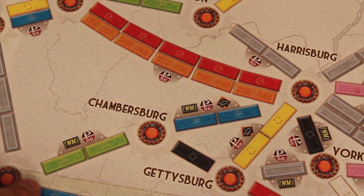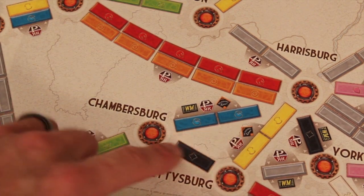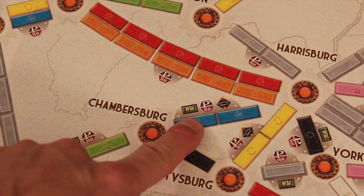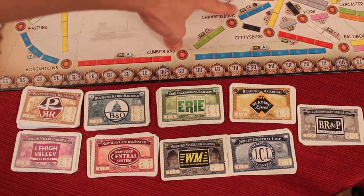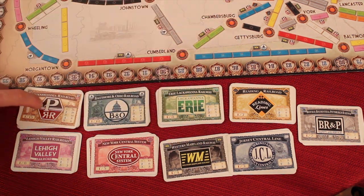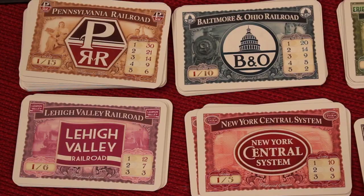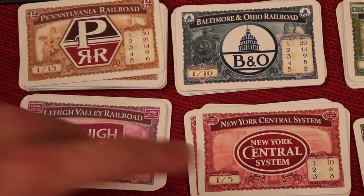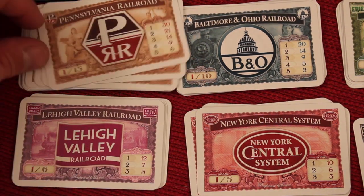The main difference in this game is really the stocks. If you build a route, there are stocks you can take — shown right there on the board. There are nine different stocks in the game. For example, Pennsylvania Railroad has 15 total shares, where New York Central System only has five. This one has 10, this one has six, and so on. The stocks go face down because all the backs are the same regardless of which stock you have, so people won't be able to tell what you hold.